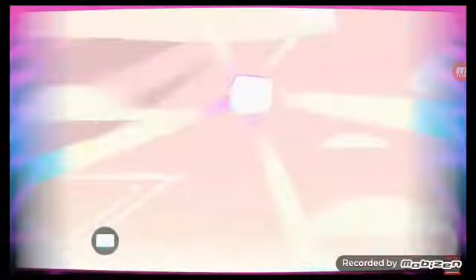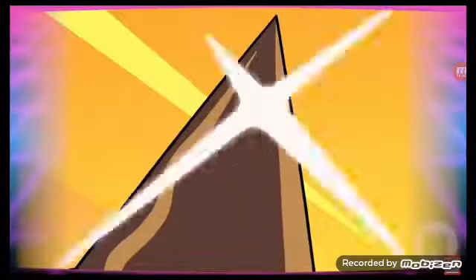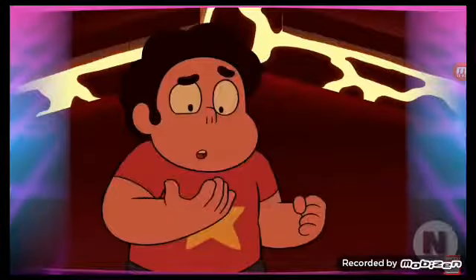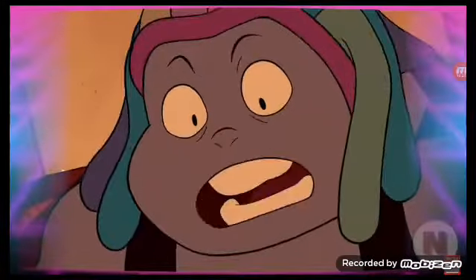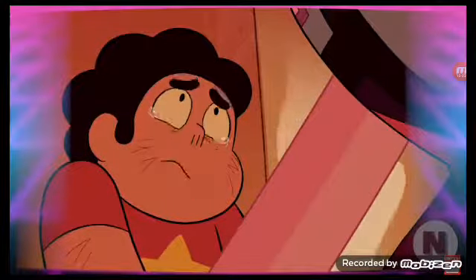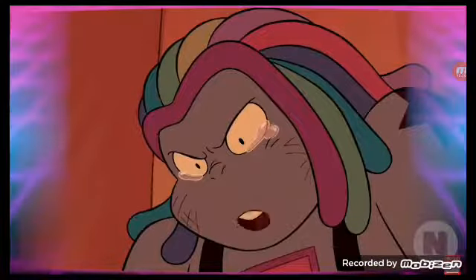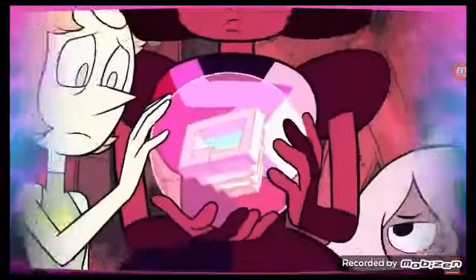Later, Steven accidentally releases the gem known as Bismuth from her bubble inside Lion's Mane. Bismuth reconnects with the remaining Crystal Gems and forges new weapons for them. But this happy reunion is short-lived. Rose and Bismuth didn't agree on one of Bismuth's latest creations, the Breaking Point — a weapon capable of shattering gems. When their fight escalated, Rose poofed and bubbled away Bismuth and hid her away, claiming that Bismuth fell at the Battle of the Ziggurat. Steven, learning the reason for Bismuth's imprisonment, bubbles her again — but this time he explains where she is and why to the Crystal Gems.